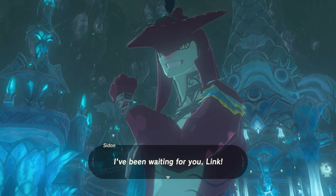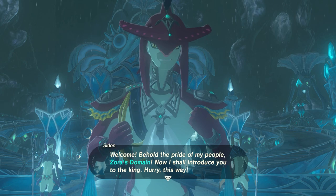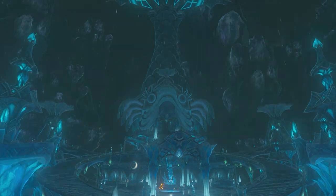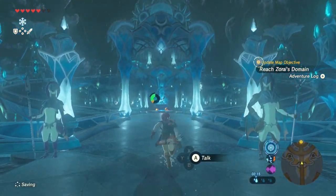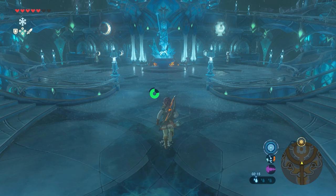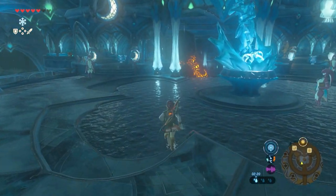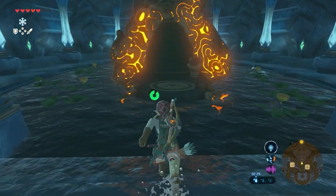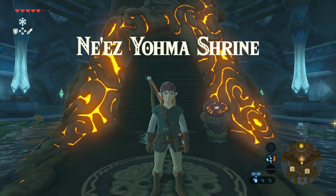Sidon greets Link: 'I've been waiting for you, Link. Welcome. Behold the pride of my people, Zora's Domain. Now I shall introduce you to the king — hurry, this way.' Now it's pretty easy — just walk straight on towards the shrine. And then there we have it, the Ni-Ez-Yoma shrine. Let's get in.